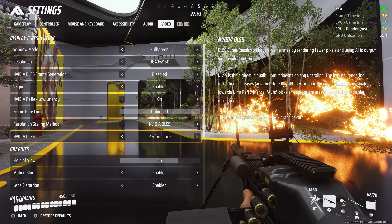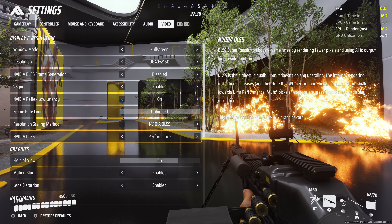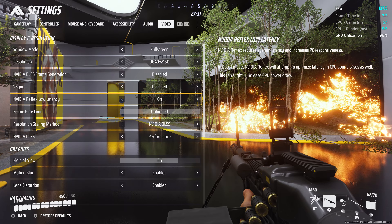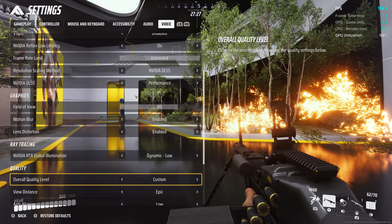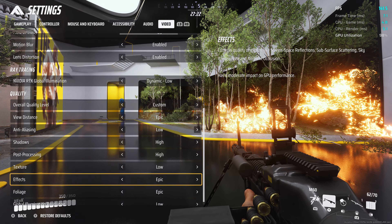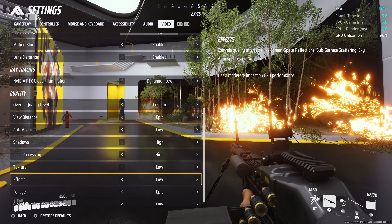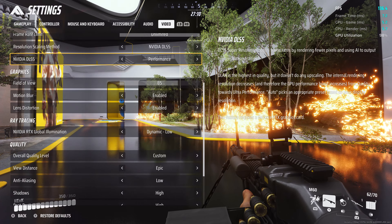Before we move on to the graphics settings, I just wanted to shout out the developers Embark Studios for making an awesome menu. Settings are explained really well and you get an FPS counter in the top right corner. All settings are effective immediately when you change them, so you see the effect on your FPS right away. And since the background in the menu shows the game world, when you change a setting you immediately see the effect on the graphics as well. Really awesome — good job guys.